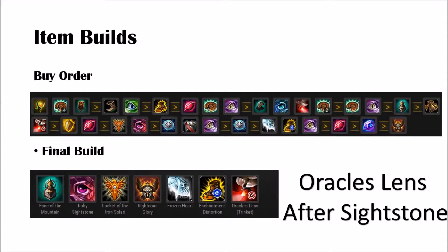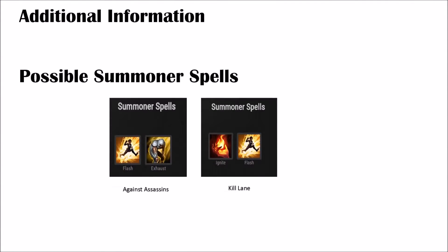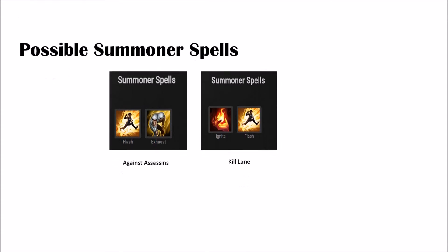Item builds — make sure when you read this, Oracle's Lens can be purchased off the sightstone, so get rid of that trinket. Additional information: exhaust against assassins, otherwise go for Ignite for a kill lane.